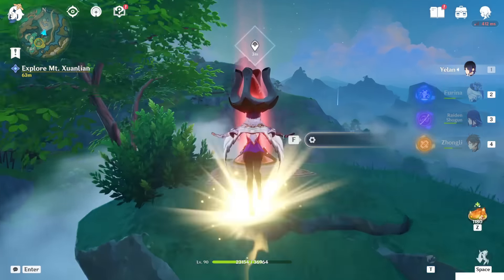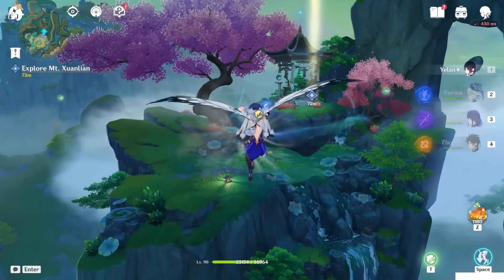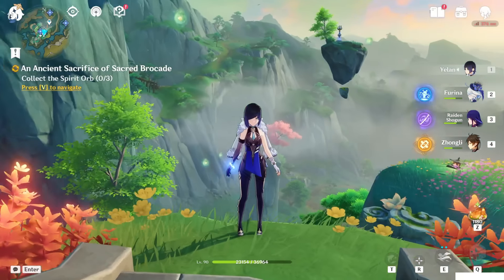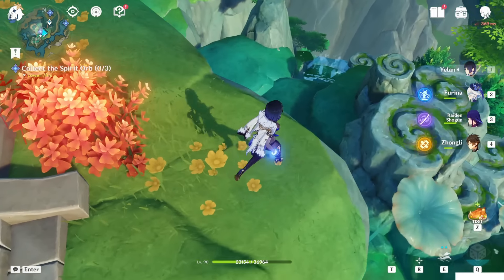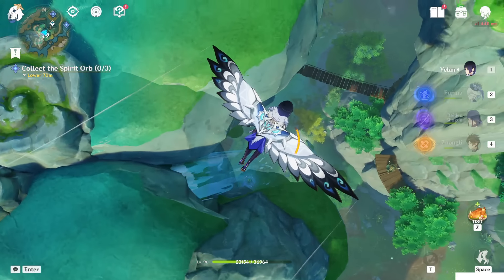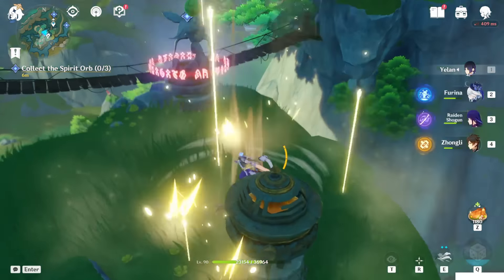And here we go. Now just reach that place. Now we have to collect three spirit orbs. Let's start from the one right below us, so let's go downside. This one here.